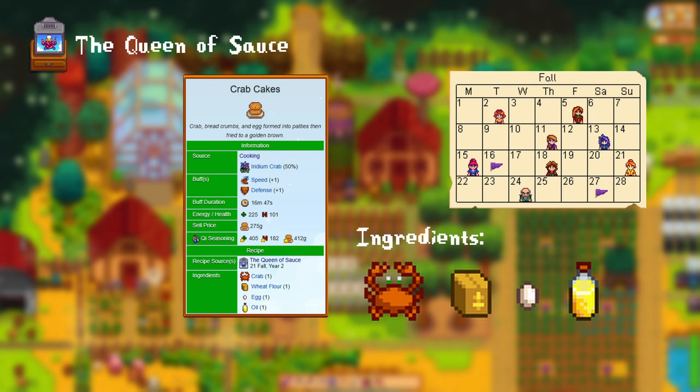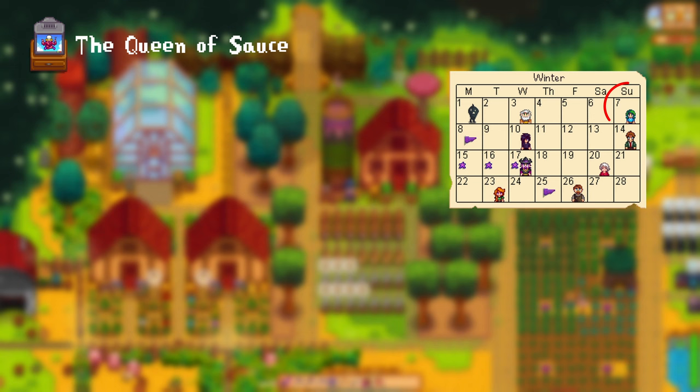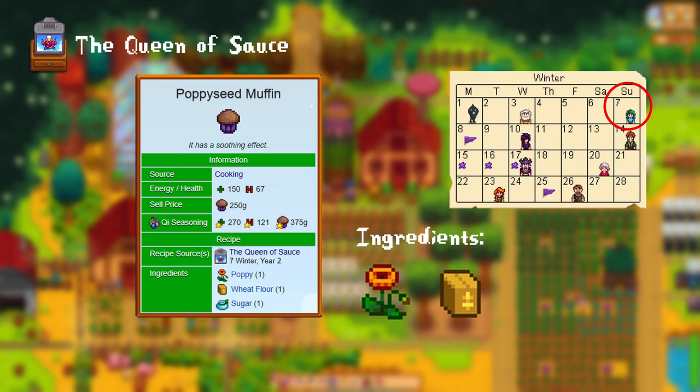28th of Fall, Year 2: fiddlehead risotto. For this you need 1 fiddlehead fern, 1 oil, and 1 garlic. 7th of Winter, Year 2: the poppy seed muffin. For this you need 1 poppy, 1 wheat flour, and 1 sugar.